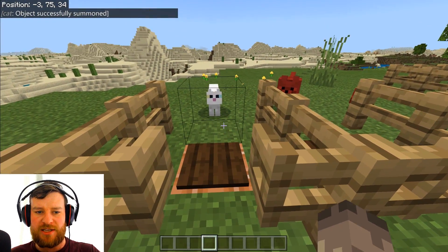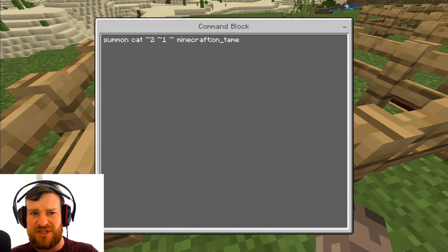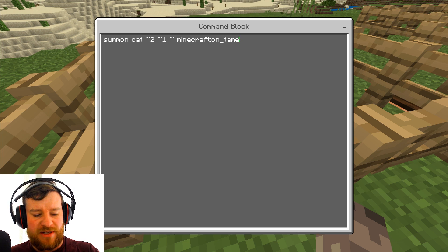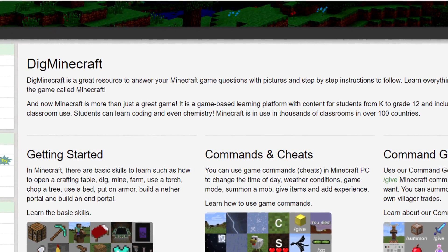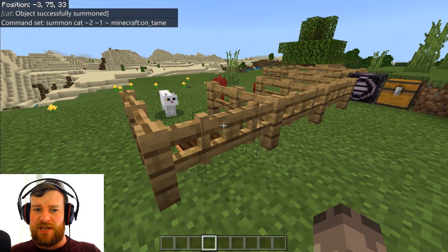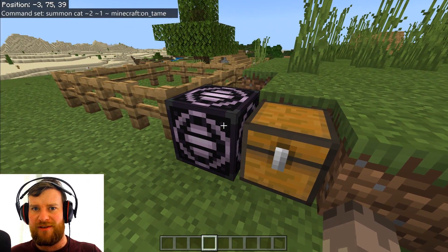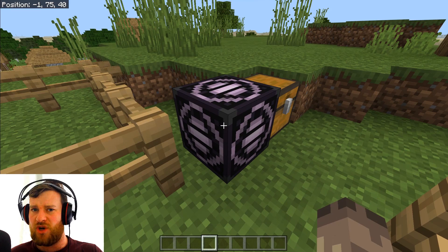I'm actually doing this with spawn events. I don't know if you knew this or not, you can actually do this. So if you just do whatever an entity event is, but you obviously need to put Minecraft first. I found this actually on dig Minecraft — I use that quite a bit. BaconBaker5000 told me he found out about this with structure blocks.